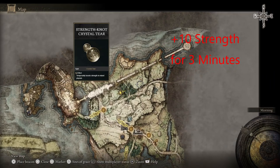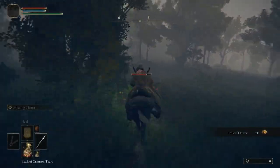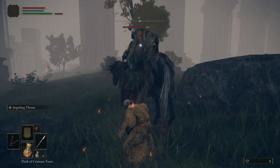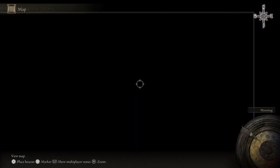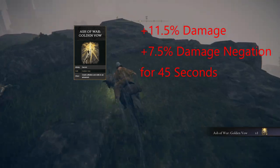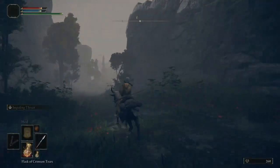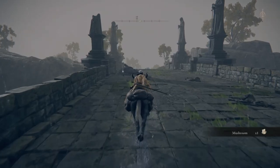After we pick up the strength tear, you're going to want to continue east and pick up Golden Vow — it's going to be on a knight which you'll have to kill. If you do not feel ready to kill this knight yet, you can always come back after we level up. Let's continue to head east across the Saints Bridge. There's a site of grace you can pick up before it. On the other side of the bridge, there's going to be a merchant — you're going to need 600 runes to buy a cracked pot from the merchant.